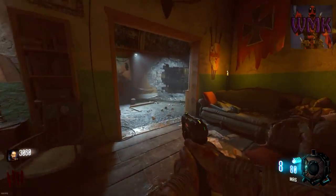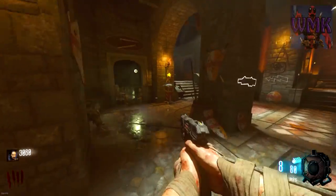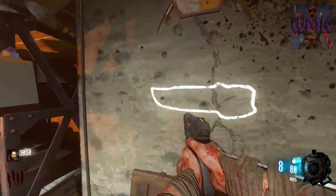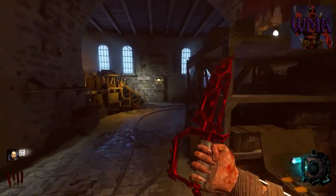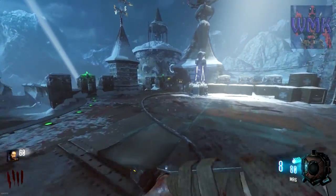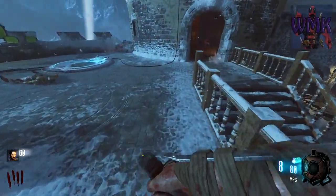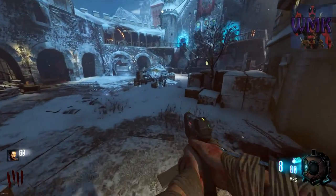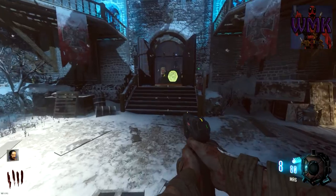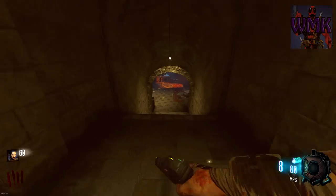Of course we're gonna get jug immediately after this, and probably stamina. There it is. We're gonna go back down to the undercroft area — some people call it the pyramid area. It's a great place to run trains galore, for days. You can just run trains and get away with it, so we're gonna go back down there.